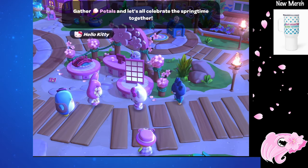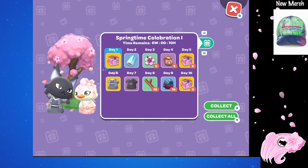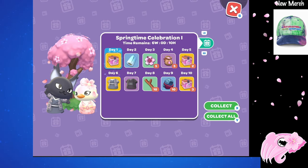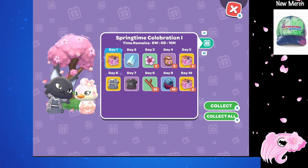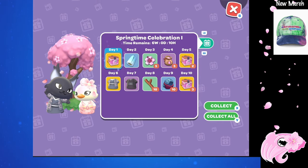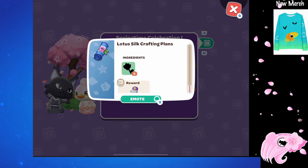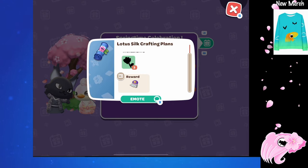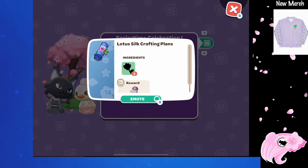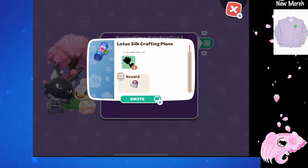We have a new daily login calendar. This is only the Part 1 calendar, which means there'll probably also be a Part 2 and a finale calendar, so very likely the items that we don't see in the event stand or on this calendar will be in those two other daily login bonus calendars. You'll be able to get 6 strawberry crates in total from completing this login bonus calendar. We also have pink dye and some other materials. On day 2 we have crafting plans, which is new for an event login bonus calendar — I think this is the first time we've seen crafting plans associated with an event. On day 2 we're gonna get the lotus silk crafting plans; it looks like 3 lotus blossoms are gonna allow you to make this new material.